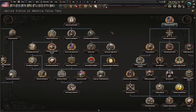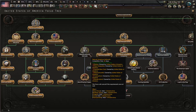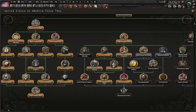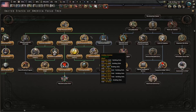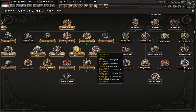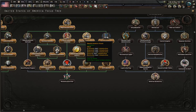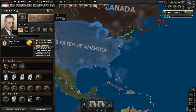You need to juggle multiple tracks simultaneously — political recovery, economic recovery, and fighting terrorists. The Rebuilding America branch has four industry bonuses, all on 42-day focuses, so it goes much faster than the old Fair Deal path. However, Rebuilding America's Railroads is impossible until you have New England back, meaning total reconstruction cannot be completed until New England is recovered.